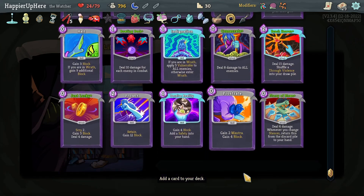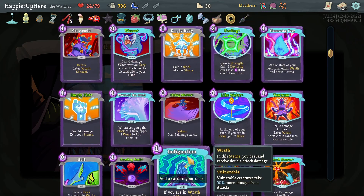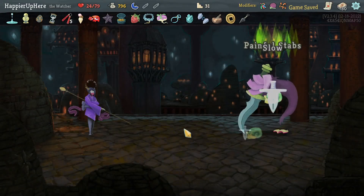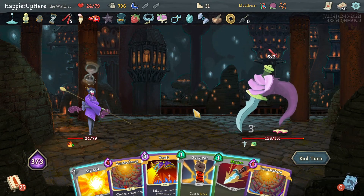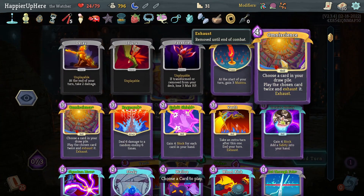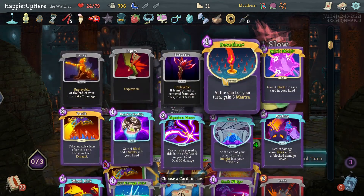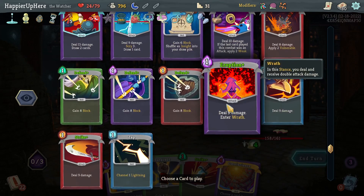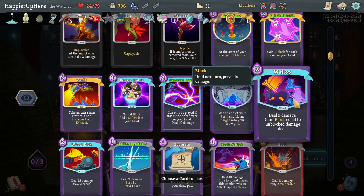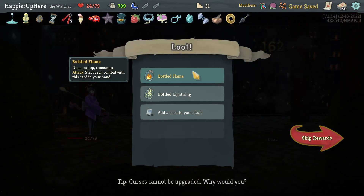Now facing Book of Stabbing. Twelve incoming — I'll do the Omniscience chain: one, two, three. Then Ragnarok with Akabeko, Eruption, and Wallop just in case I need to defend. But the Ragnarok at the beginning is enough. Before taking the Bottle Lightning and Bottle Flame, I got a fifth Omniscience offered — I'll take it just for fun.